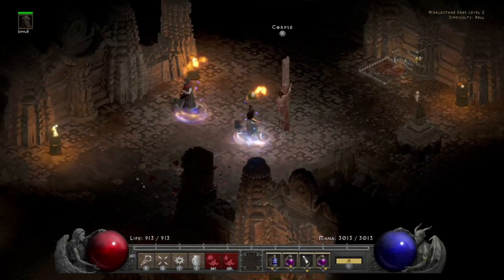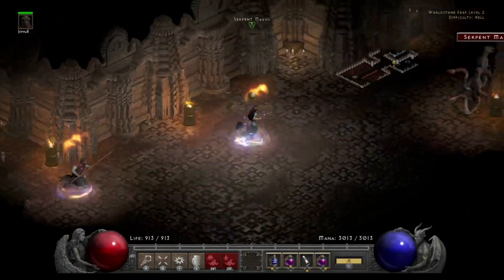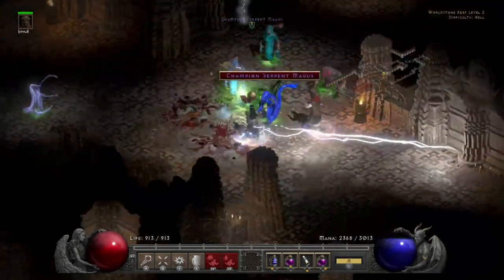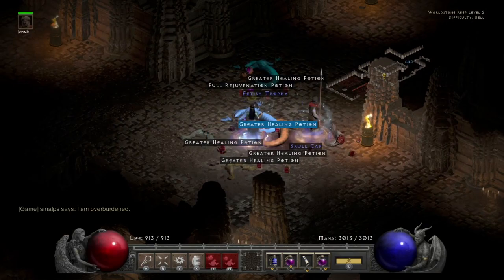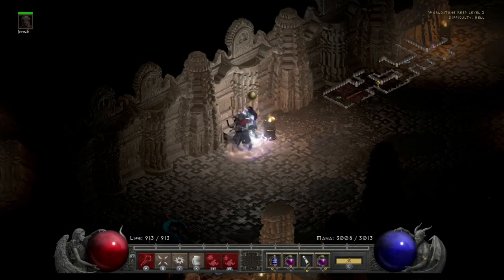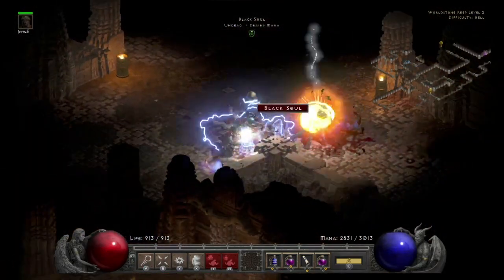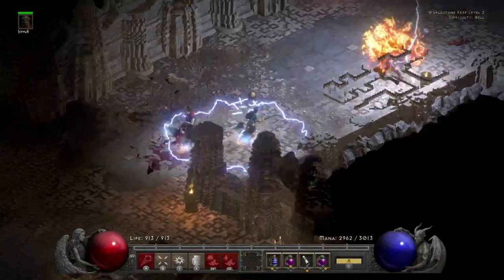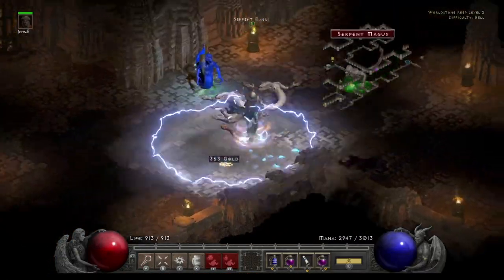Let's see if we can find some souls. Those guys are scary because they kind of explode on you, but with Energy Shield it's no issue — you can take the damage. Souls kind of cut your mana if you're not careful, but if you're aggressively attacking, souls are not scary. They are immune to lightning, but Infinity breaks their immunity. Souls, not really an issue.